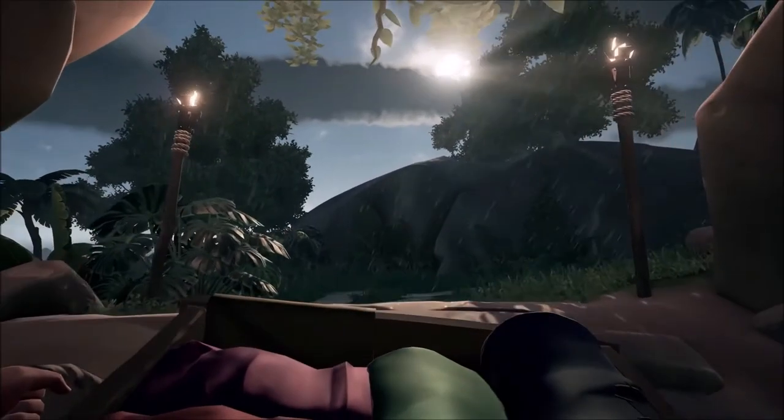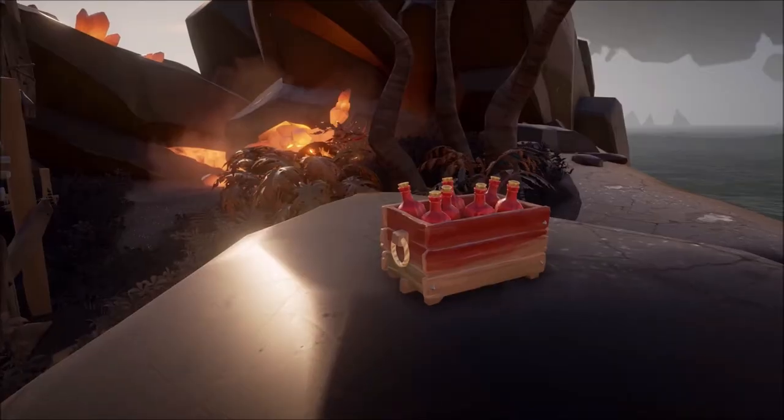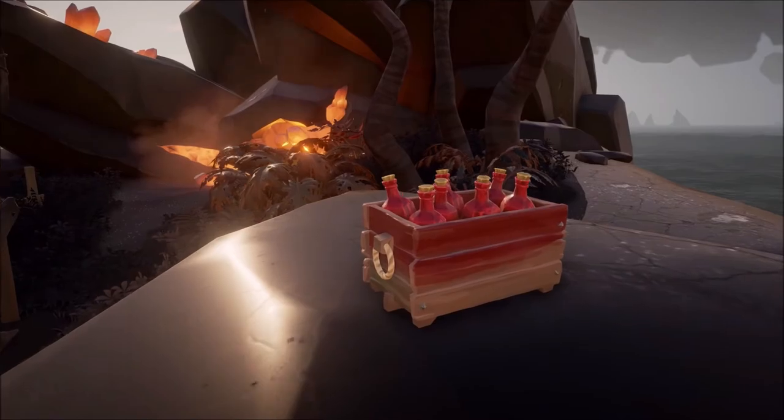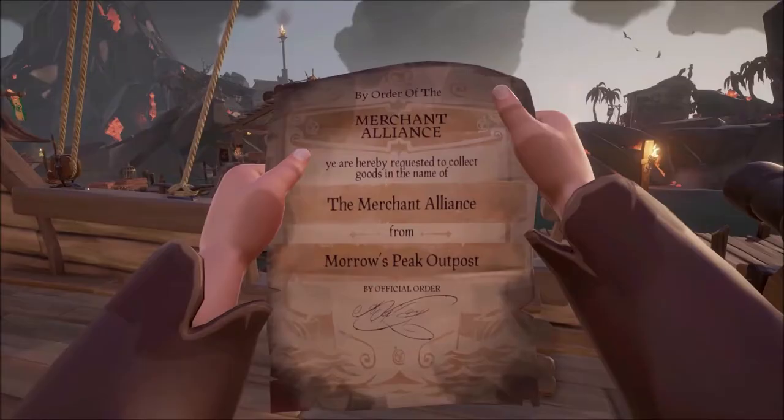These different cargo quest missions have different kinds of cargo — some of them are fragile, some of them can't get wet, and some of them have to stay wet. That means all of your stuff has to make it intact, and the more intact it is, the more it's worth when you go to sell it. To pick up one of these new quests, you go to a merchant at an outpost, who will tell you to talk to one of the new NPCs scattered around the world at different islands. That new NPC will give you your cargo crate and tell you where to take it.